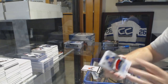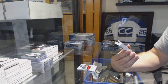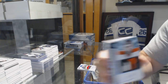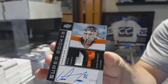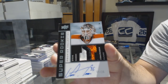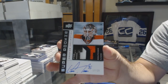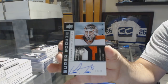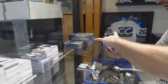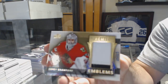Marco Dano. We've got number to 25, Super Rookie Patch Auto for the Flyers — Steve Mason. Beautiful three-color patch auto, Steve Mason. For the Chicago Blackhawks, number to 25 Premier Emblems — Corey Crawford.